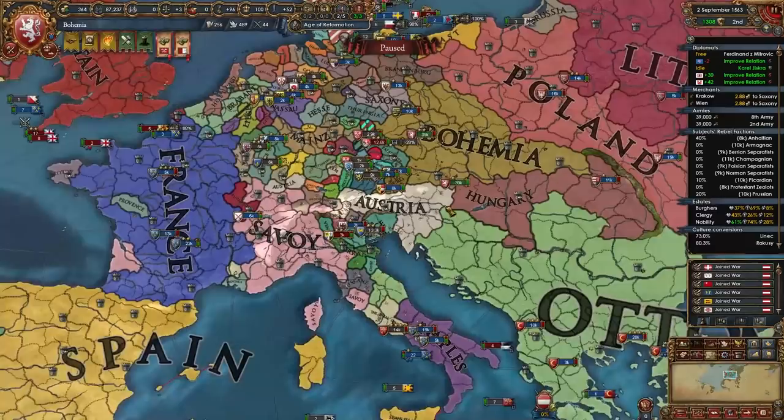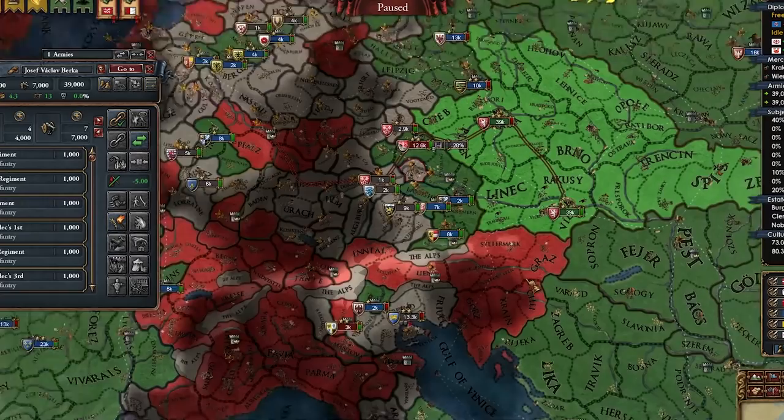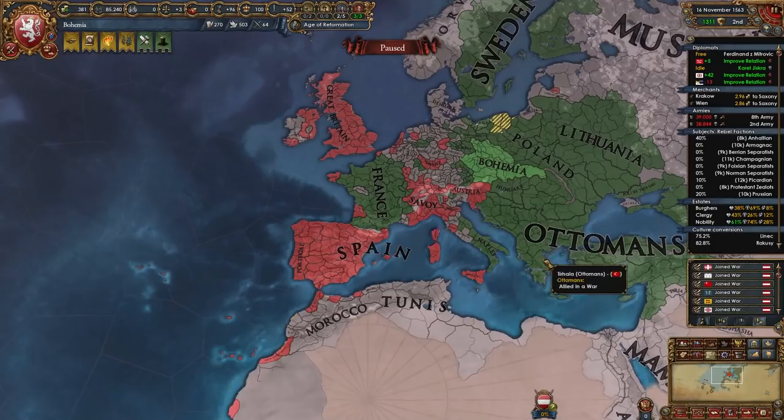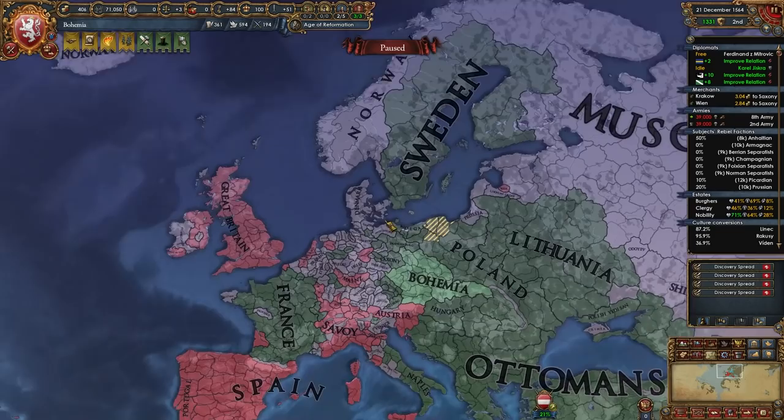Wait — maybe I can force Austria to become Hussite in this war. Either way, this is what we've been waiting for. Ladies and gentlemen, Salzburg should be able to separate peace all of these tiny guys, so let's focus on all the tiny guys before converging on Austria. It's kind of omega easy since we have the Ottomans on our side. I wish they wouldn't have joined, but I think it balances out with having Great Britain, Spain, and Portugal on their side.